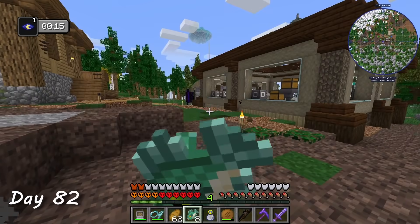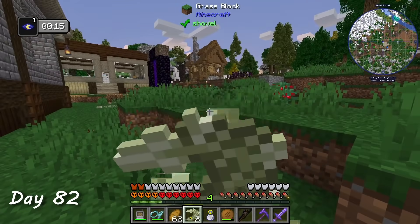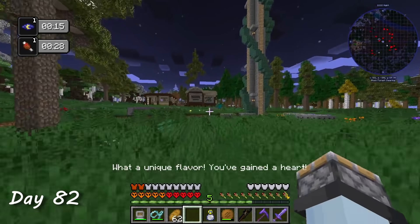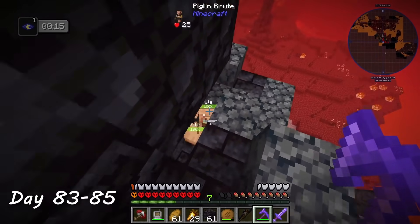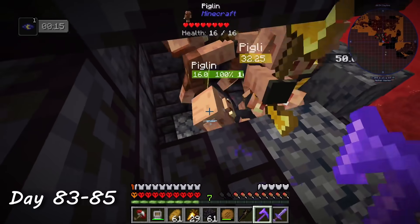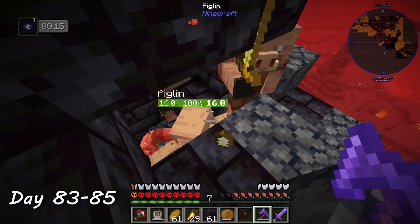Day 82 was pretty boring. After being reminded I was in hardcore mode from the wither fight, I spent the entire day eating different types of food to unlock additional hearts. On days 83 through 85, I decided to take on some bastions. I was hoping to find a pig step disc, but after looting three bastions I was ultimately unsuccessful.